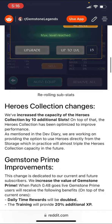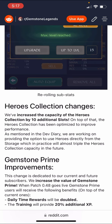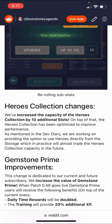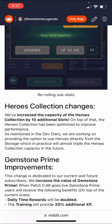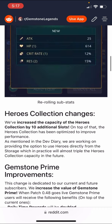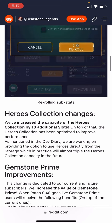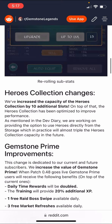Hero collection changes: they've increased the capacity of the hero collection by 10 slots. On top of that, the hero collection has been optimized to improve performance. They're also working on providing the option to use heroes directly from storage — which is interesting, so the storage kind of becomes not a storage anymore. That's a big expansion on the overall hero collection size. I don't fully understand why there are limitations on this to begin with, but it's surprising to see it.